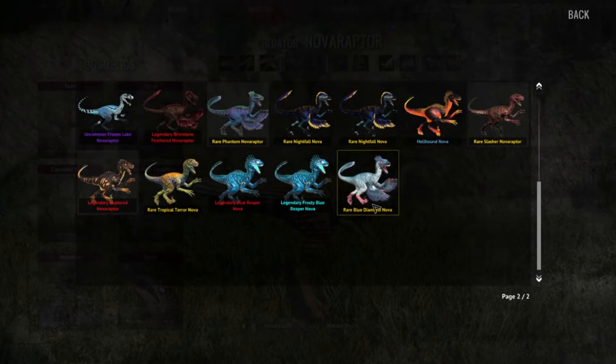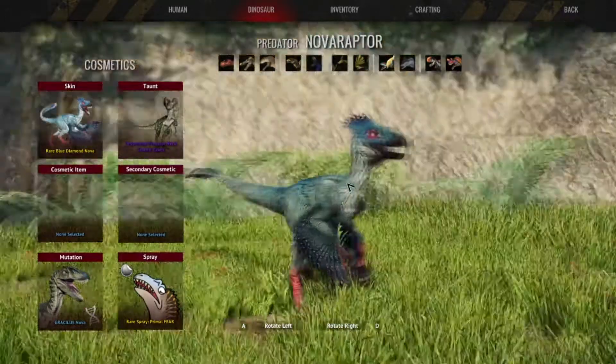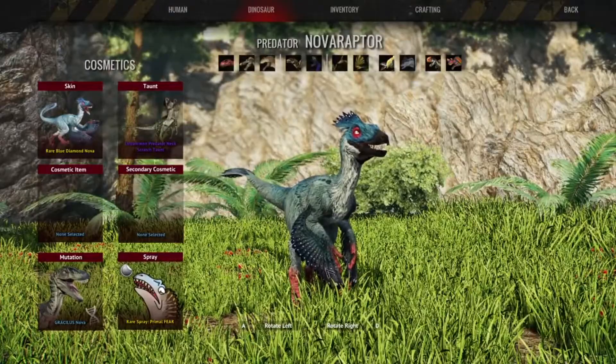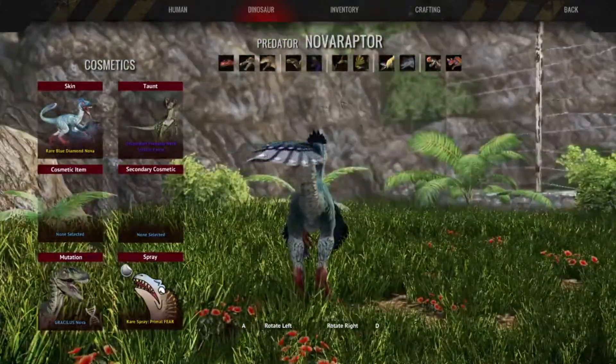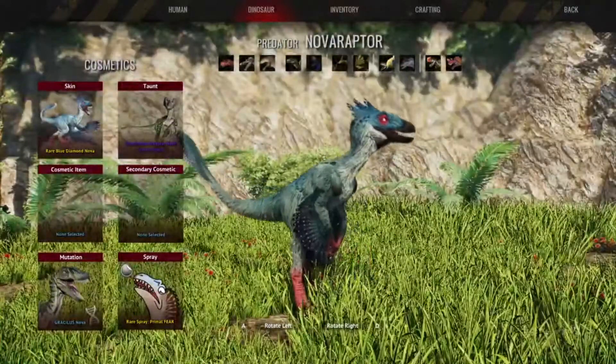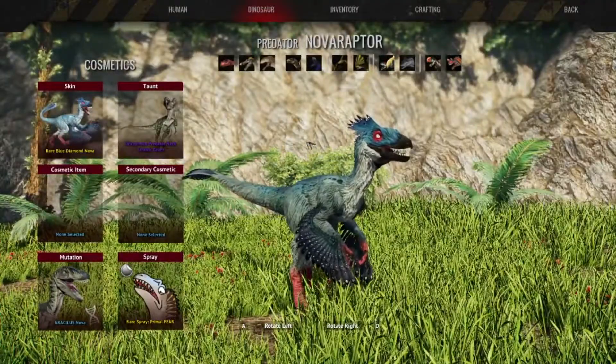Then we have the Rare Blue Diamond Noah — like a diamond dove. It's very pretty. I like the spots on the wing feathers. The spots really pull it all together. Very pretty.